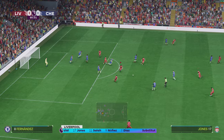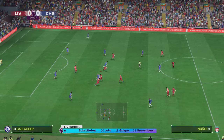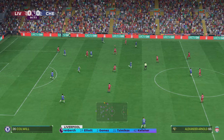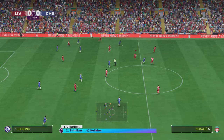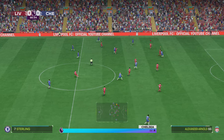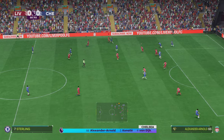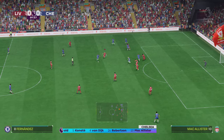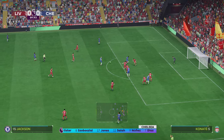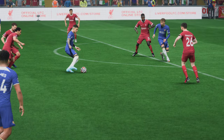The shot thwarted. Enzo Fernandez — the referee playing advantage. Not forcing the issue, moving the ball nicely. Gallagher. And that will be one the manager will want to see again. It's a close call for offside.